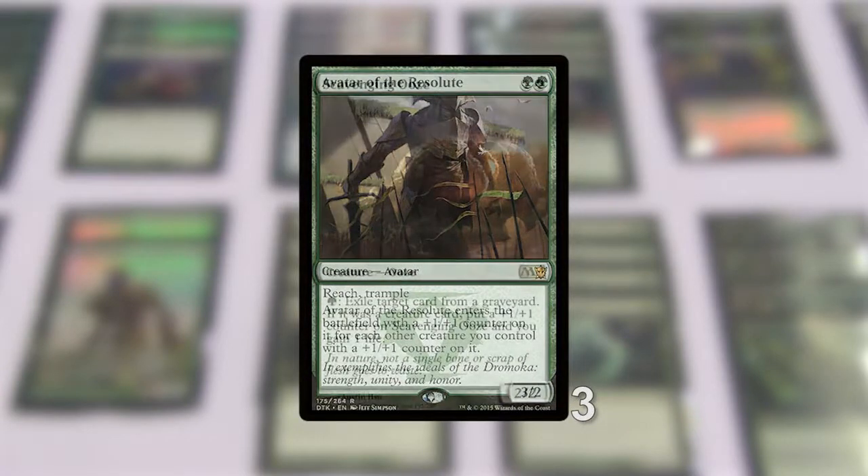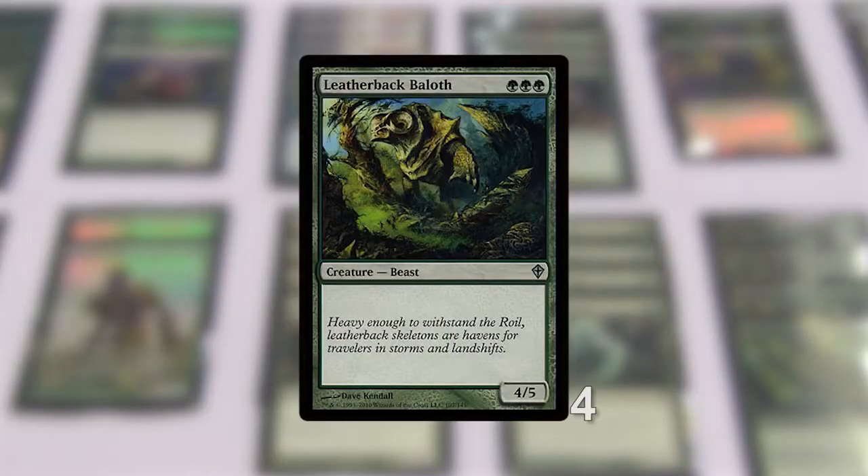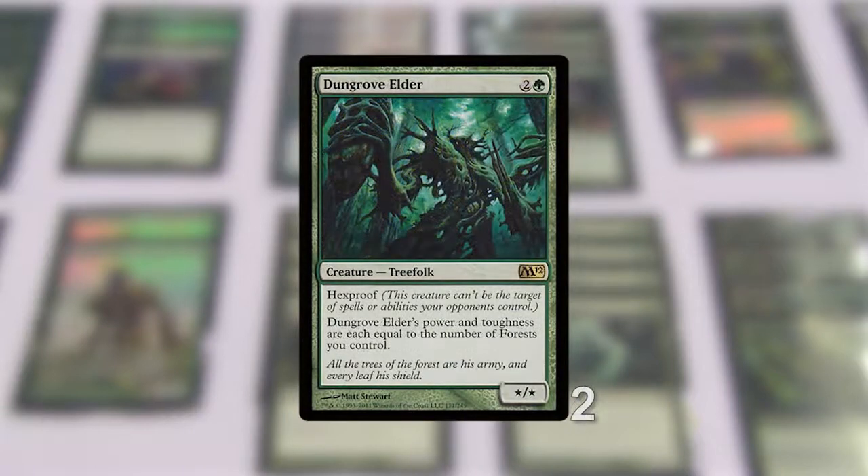Avatar also takes advantage of Skuz, which I'm running 3 of in the main board. On the top end of the curve we have our 3-drops: Leatherback Baloth, which is essentially a Siege Rhino for 3 mana without the Lightning Helix, and Dungrove Elder. Both very potent, very green-reliant creatures.